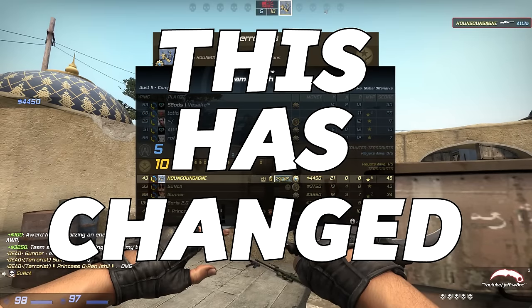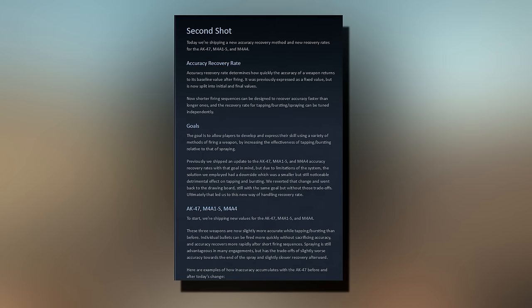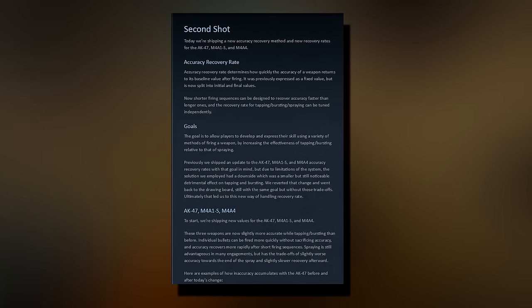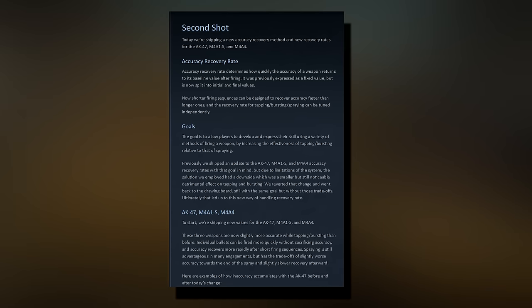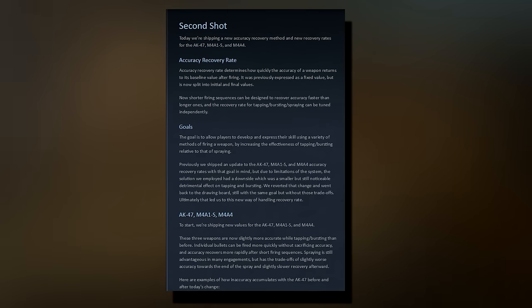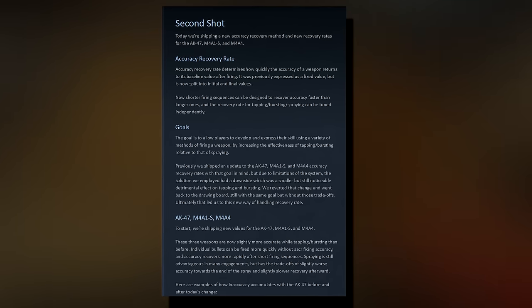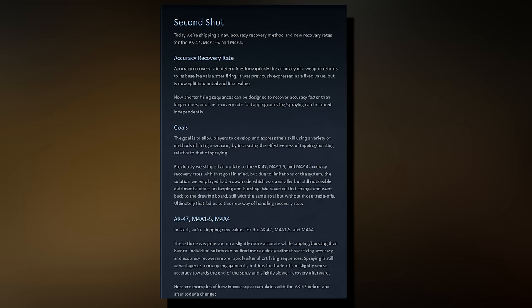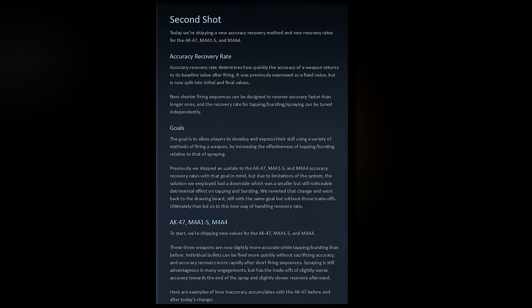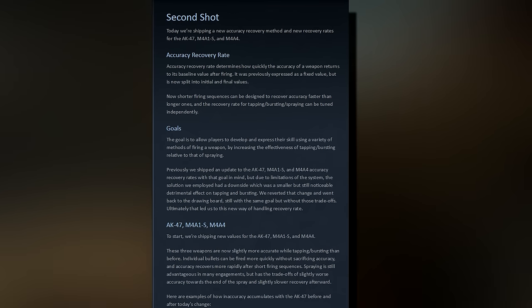From now on, this has changed. With this update, you can now develop different shooting styles, and they are all viable options. Valve added a new value to the recoil calculation. This value defines the amount of time that your accuracy needs to be reset, and the difference is that it's gonna be a dynamic value from now on — it changes with the number of bullets you've already fired. Before, it would take the same amount of time whether you shoot 1 or 10 bullets. But now, if you shoot 1 bullet, your accuracy will recover faster than if you shoot 10 bullets.